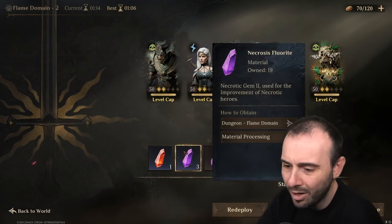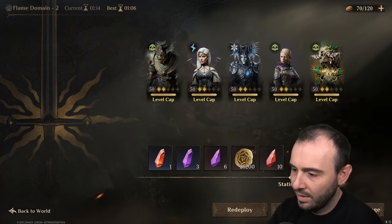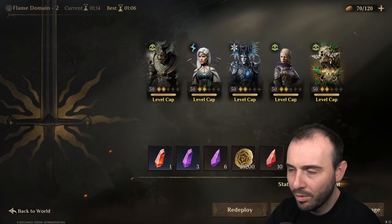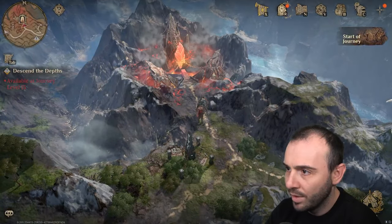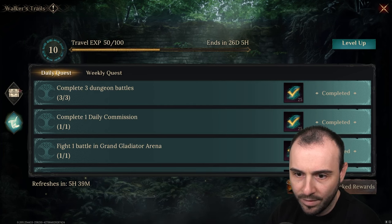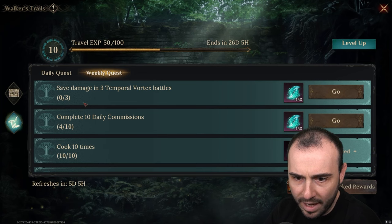I'm getting a lot of necrosis materials — I would like to get more of the fire ones. I'm not planning to do any necrosis. Let's see how many runs I still have left to do here. So we've got all the daily quests done.